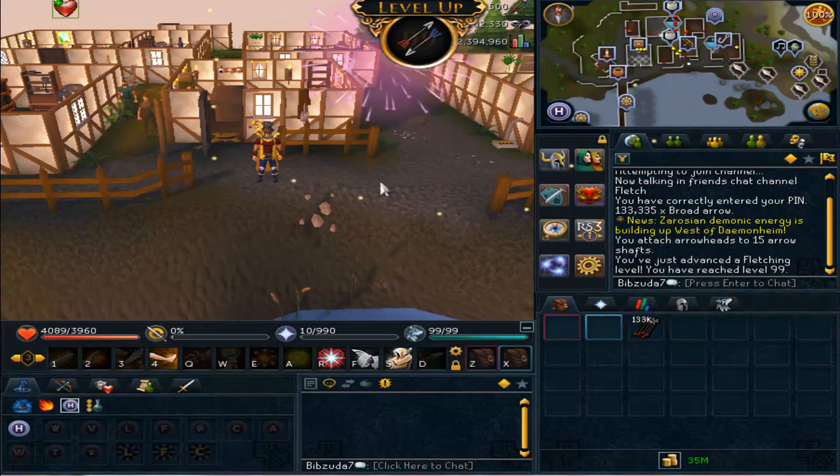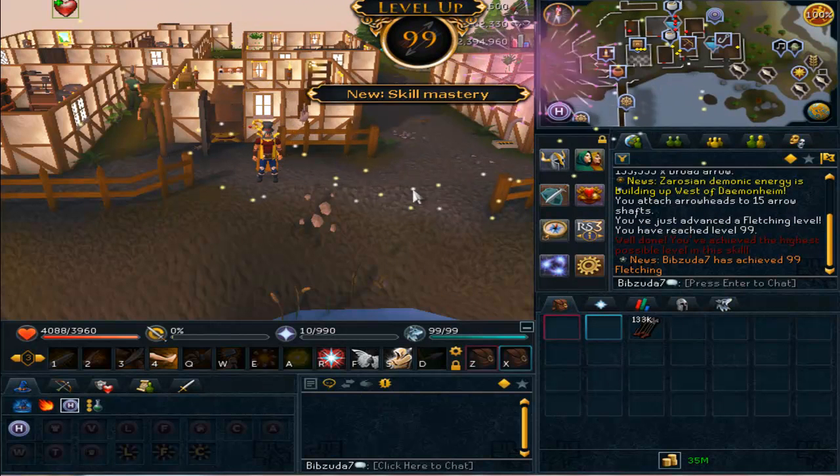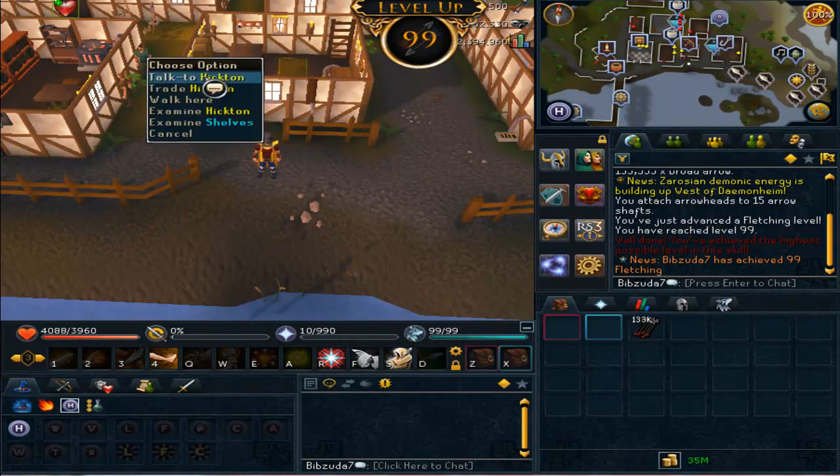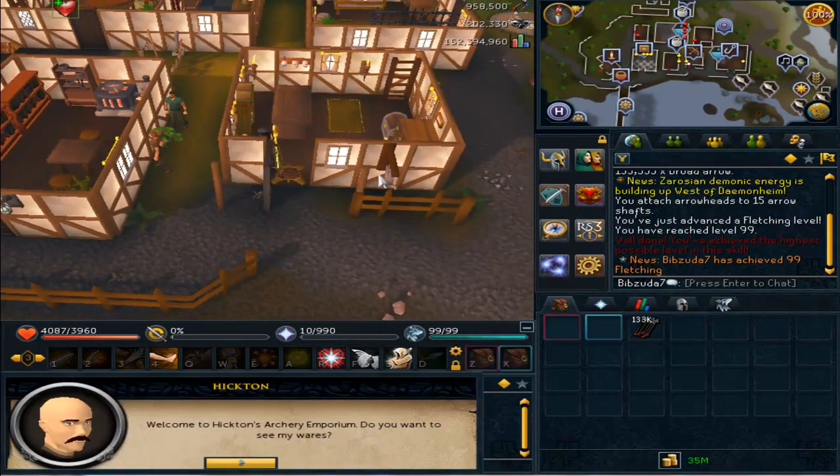We're going to do that now, so I'm going to go ahead and make my broad arrows — and there we go, 99 fletching! Very nice, not a very tough or impressive 99, but still nice to get, and now I only have 3 left to get the max cape.